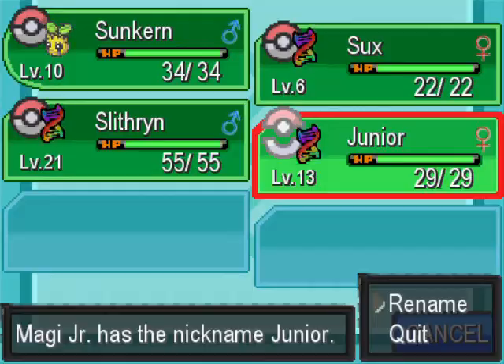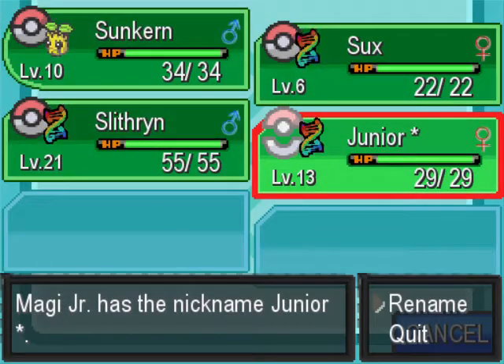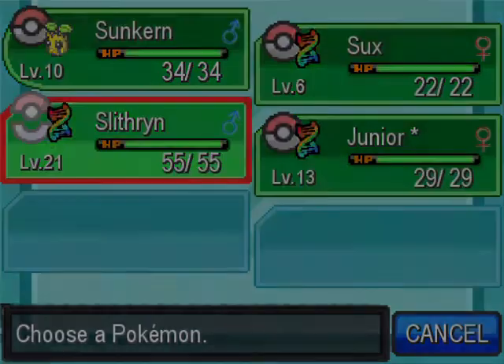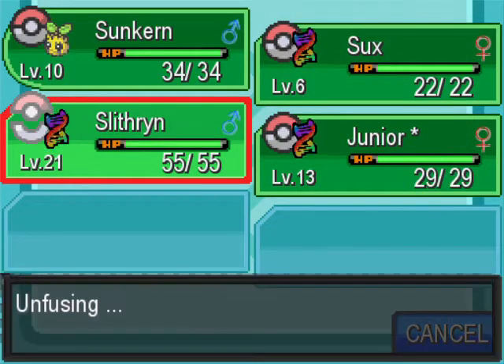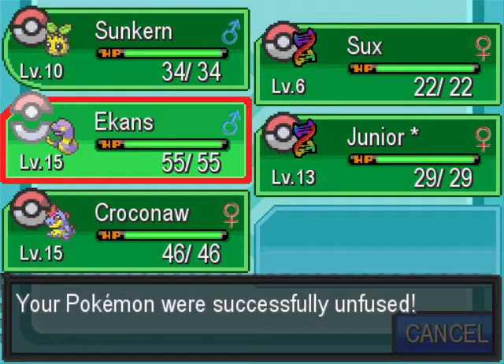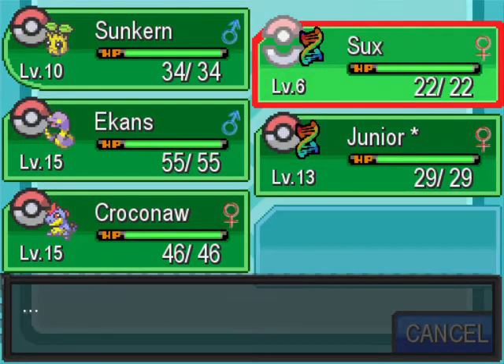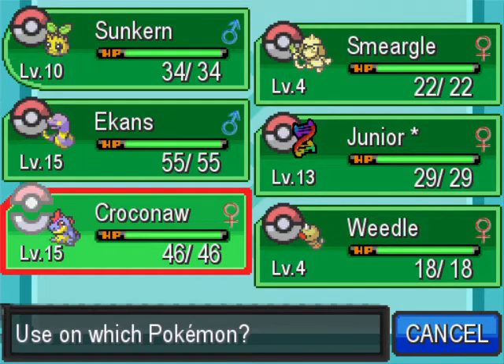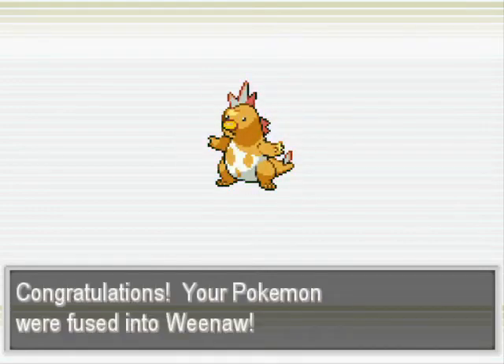Now briefly I'm going to put a little asterisk on Junior's nickname - so with that star, if that Pokemon dies it's dead permanently. That's a permadeath - there's no defusing for that; once it's dead, it's dead for good. So now we've got to get rid of Ekon's body. Croconaw's only level 15, and now we end up with a Croconaw-Weedle fusion. This is going to be no good.